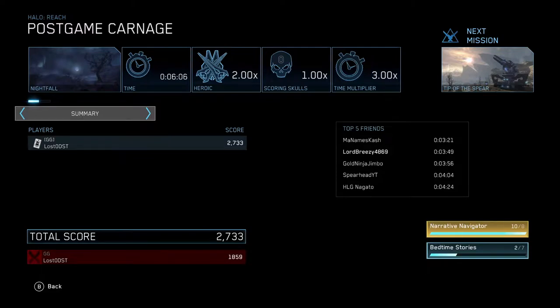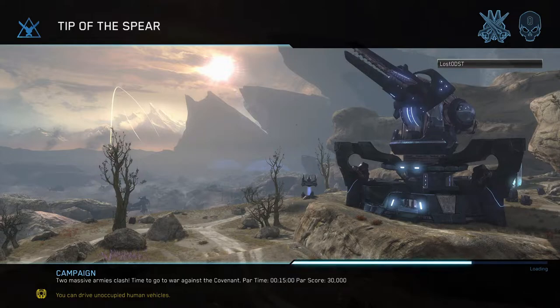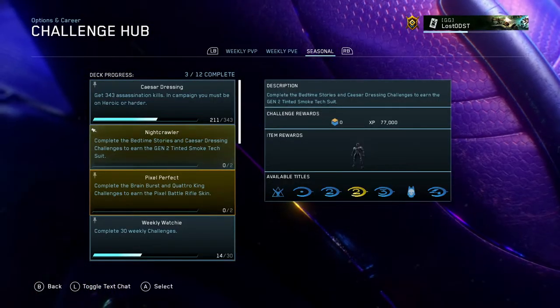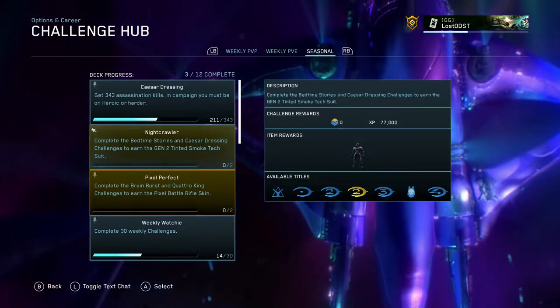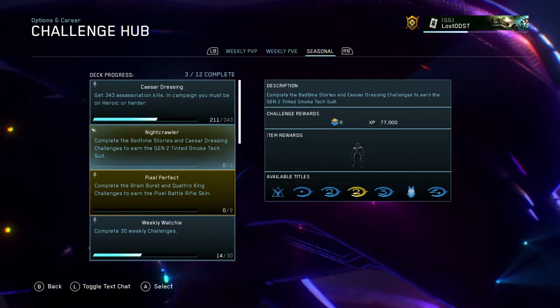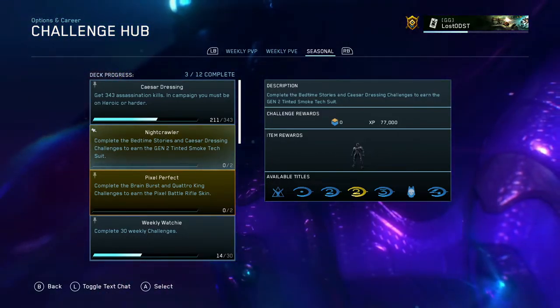You should get a point towards the challenge after the cutscene. We got two out of seven and it took about six minutes and six seconds, even with two mistakes. Imagine doing it flawlessly — probably only five minutes. Just keep doing that: exit the level, go back to Nightfall, and rinse and repeat, same as the last challenge. That's one of the best ways to unlock the Nightcrawler challenge.